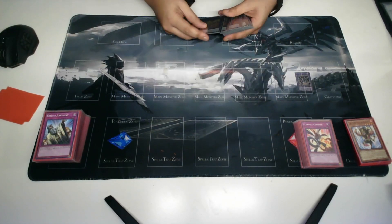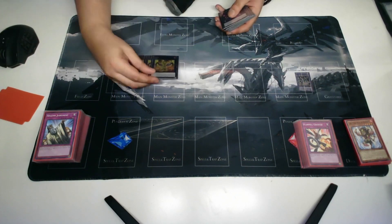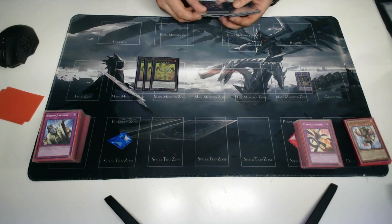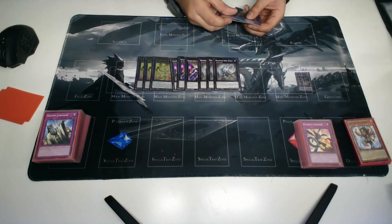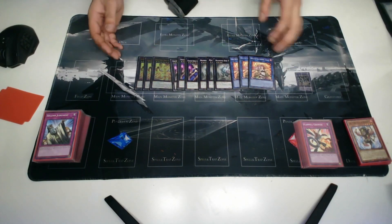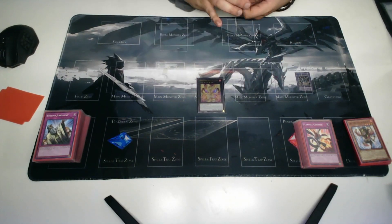For the extra deck, we're going to have every single card in the structure deck at three — that gives us 12 cards. It's everything we can use and we will use everything. Garunix Eternity is the MVP of the deck in general.